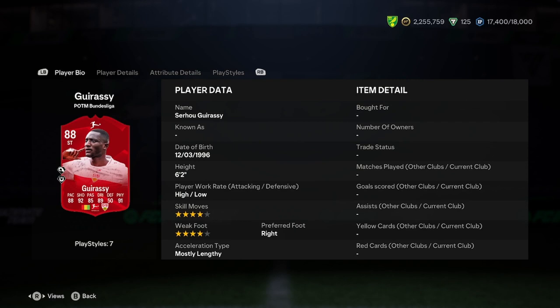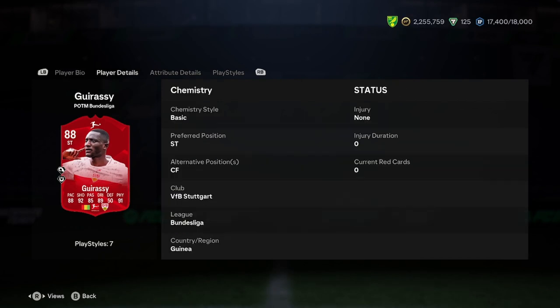He is 6'2", 4-star, 4-star, right foot, and mostly lengthy. We don't mind that one bit - that's a good start. The 6'2" is obviously a problem for some people, so you've got to see if this card is right for you before investing into it and using it for your team. That's always something you've got to do when looking at cards.